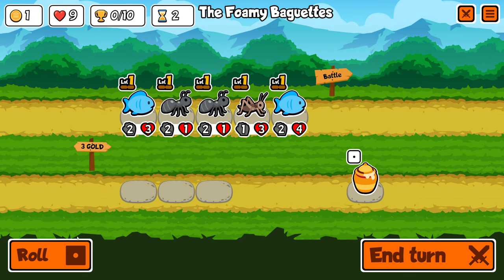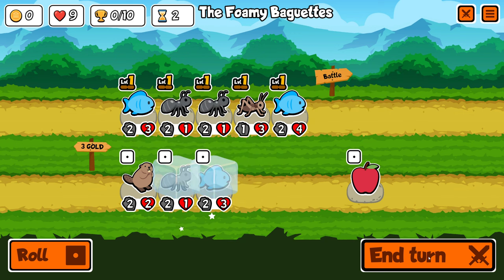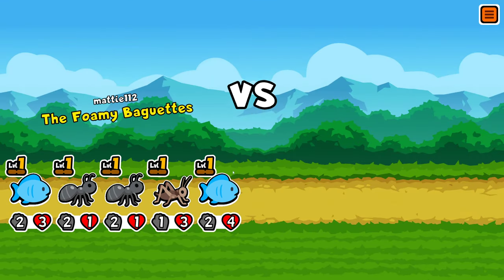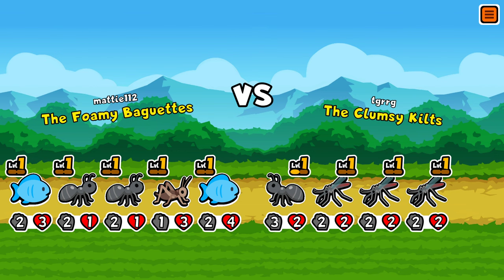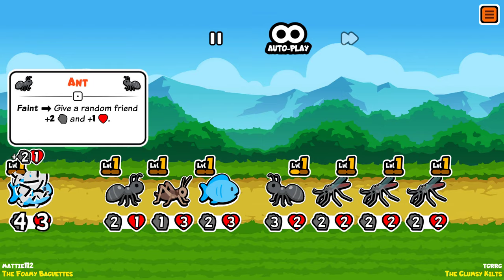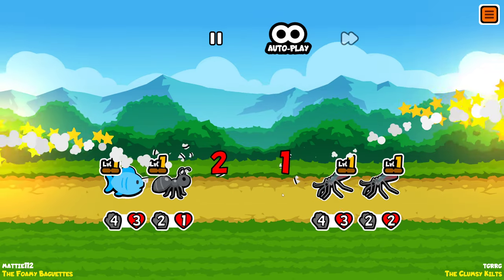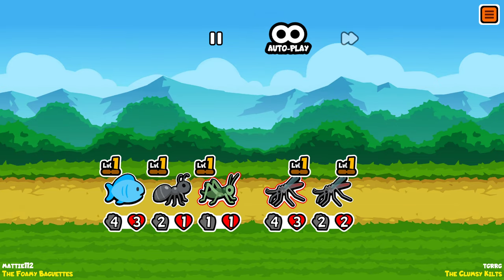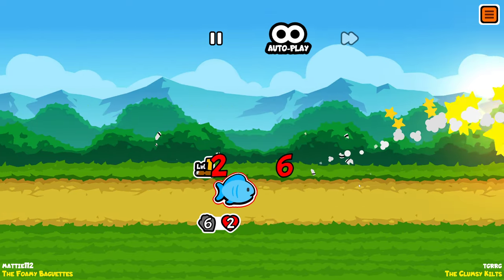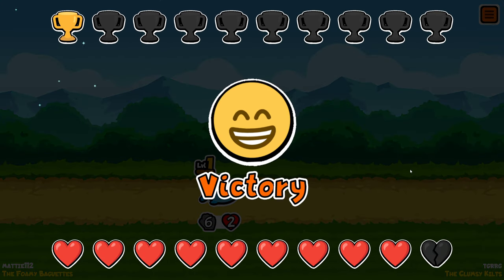Now I'll just buy this — that sounds like fun — and freeze the fish, freeze the ant. Just a quick turn; I saw what I liked and instantly bought it. Foamy Baguettes versus the Clumsy Kills. They have three mosquitoes — that's three extra damage, quite a lot early in the game. But I have two ants, and the ants will beef up my fish. Yes, excellent — it's victory number one!